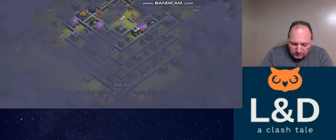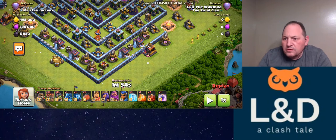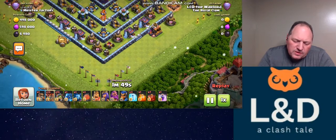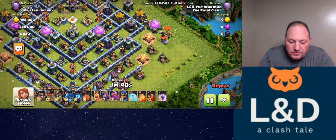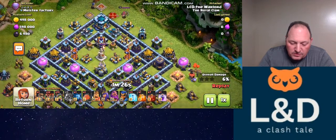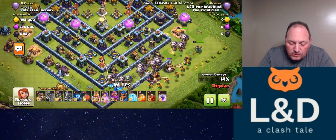The first one was this nicer factory base — a fairly typical base we've all seen. The plan was: coco loon and electro dragon at six o'clock to create one side of the funnel, then king and queen at three o'clock to create the other side, with a row of loons across the six-to-three line followed by inferno dragons. Then I was going to send my blimp to get the town hall. The bases I struggled on are this style where the town hall is on the edge — it's a long way for the blimp to travel.